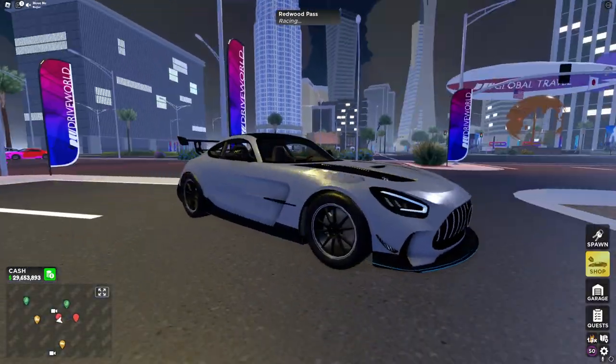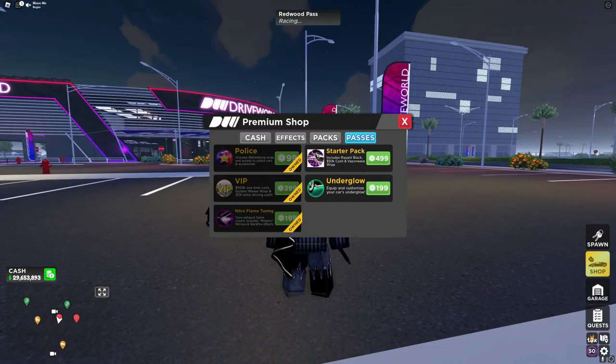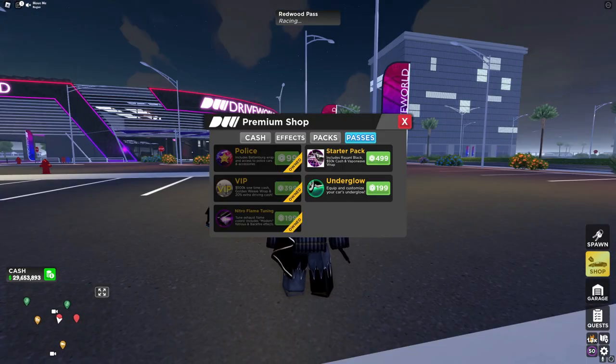The Ressant Black is really similar to the other Ressant, so it doesn't really make sense to get this. For the price of 500 Robux, this seems pretty expensive for just this car and $50,000 cash — and that's not even much, you can grind for like 10 minutes and get that much — plus a wrap.